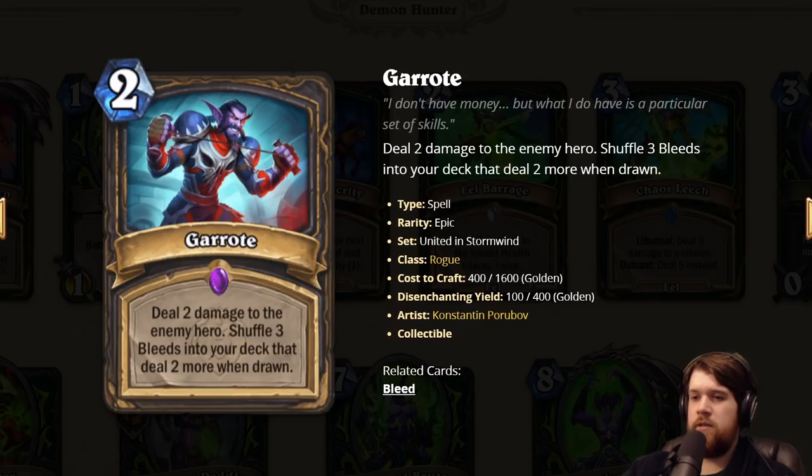Gaurat — we've seen this card. Two mana, deal eight damage. Rogue can pretty easily draw their whole deck. Really good card, for any rogue deck that wants to reduce the opponent's life points to zero.